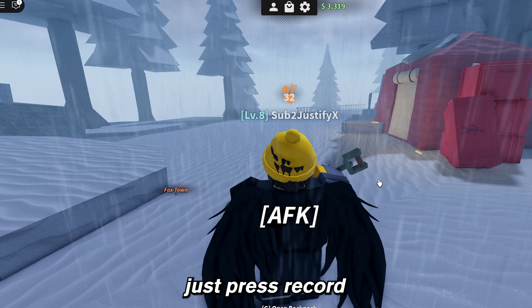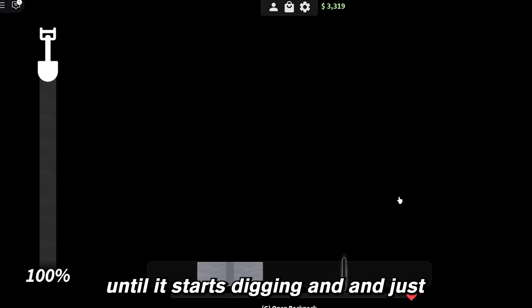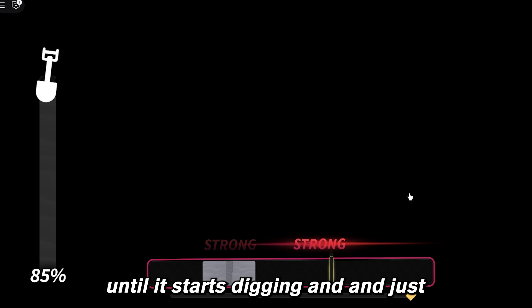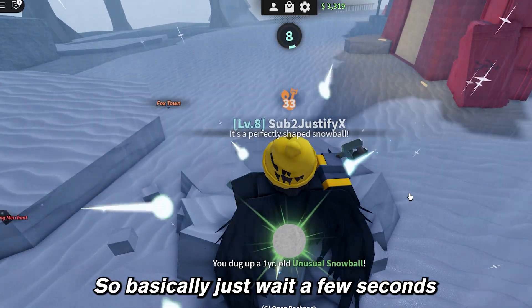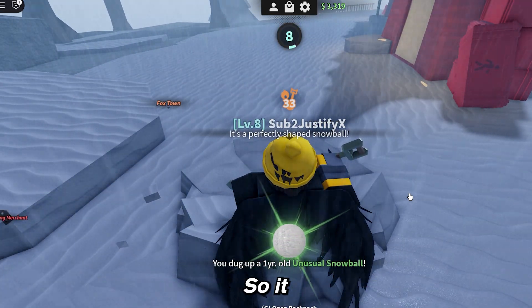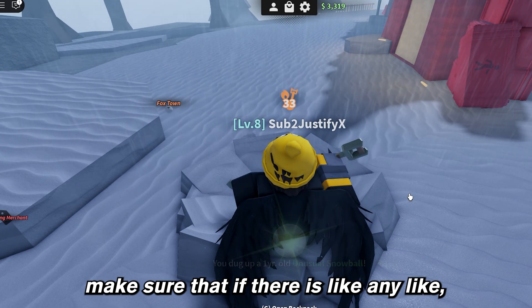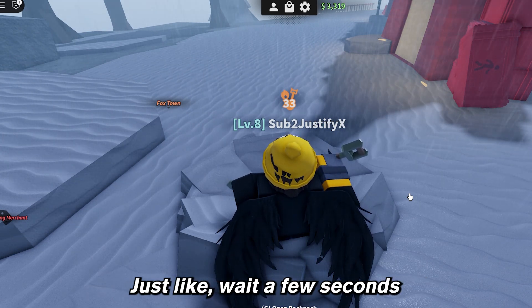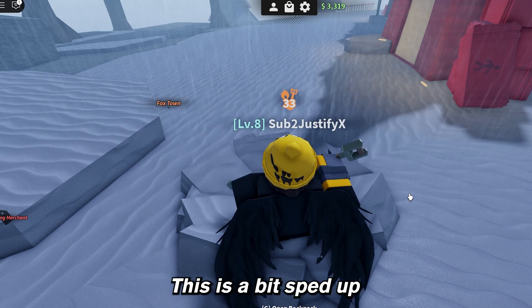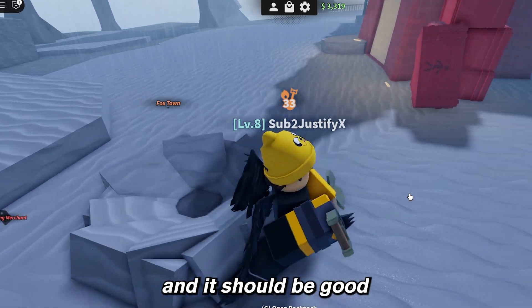Once that's done, press Record and do the same thing I do. Press the mouse until it starts digging and just let it go — don't move the mouse, don't touch anything, just let it be. Wait a few seconds to account for any stutters. This is a bit sped up, so honestly just leave it for 10 to 20 seconds and it should be good.